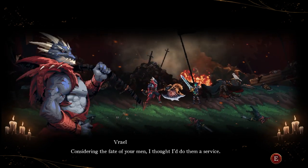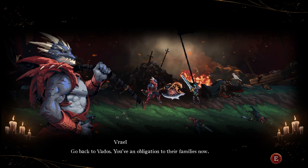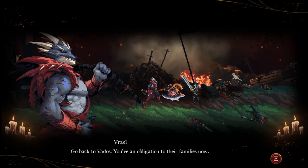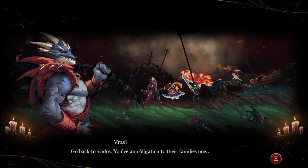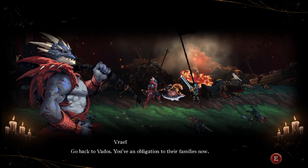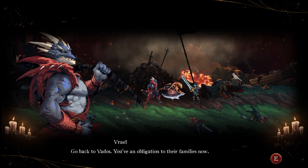Varel didn't go through many character design changes — we kind of knew what he was going to be right from the start. He's effectively inspired by the Crestfallen Soldier from Dark Souls 1 — basically a character that tells you to give up at the beginning of the game. Every souls-like sort of has one. But we wanted to give Varel a more important part of the plot with more personality and more importance in the story than just being one guy who tells you to give up.